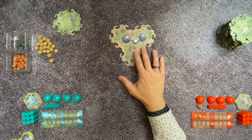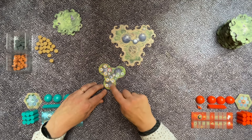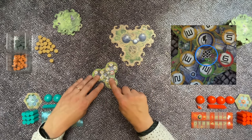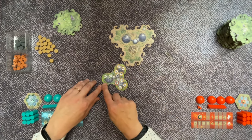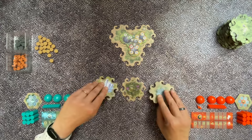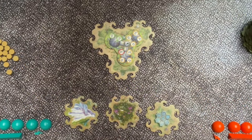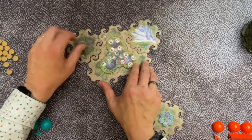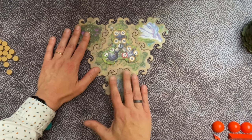Then place the A stack on top of the B stack and set it aside. To finish the board setup, find the city tile, which shows depending on player count which side to use. This side is used for two and three players, while the other side is used in a four-player game. Since I am setting up a two-player game, we place the tile with the two and three player side on top of the central tile. Now take the three starting tiles and add them to the central board just as shown in the manual.